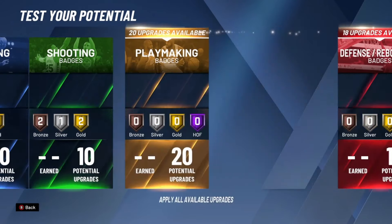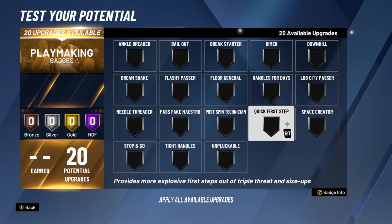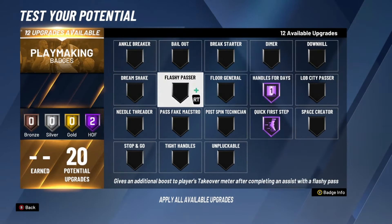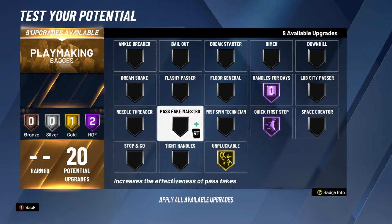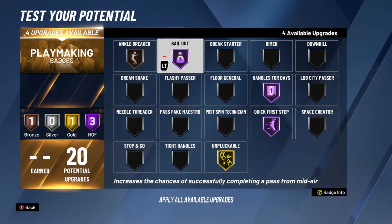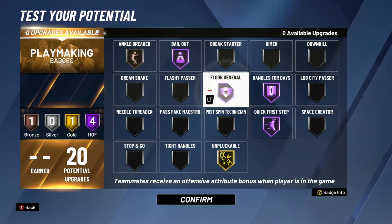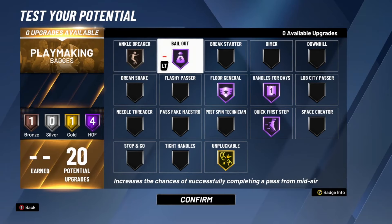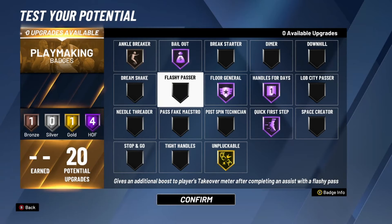For playmaking badges, go with Quick First Step on Hall of Fame, Handles for Days on Hall of Fame, Unpluckable on gold, Ankle Breaker on bronze, Bailout on Hall of Fame, and Floor General on Hall of Fame. You'll still get ankle breakers with bronze Ankle Breaker because you chose Playmaking takeover — that's all you need to catch ankle breakers.